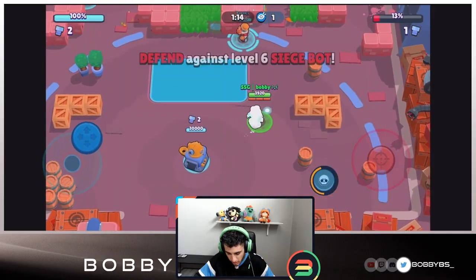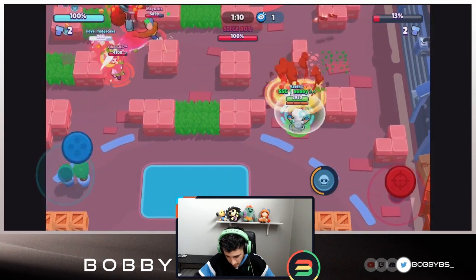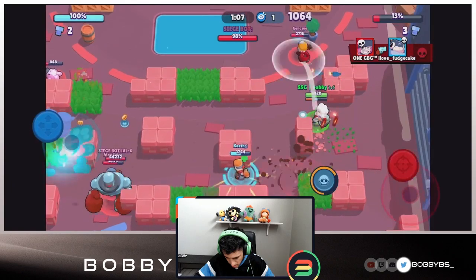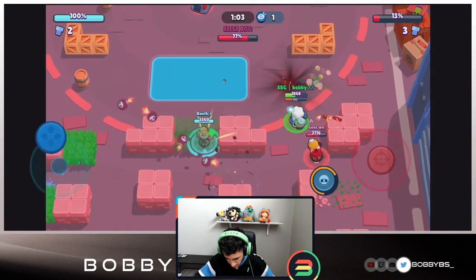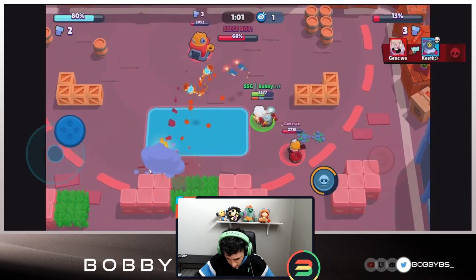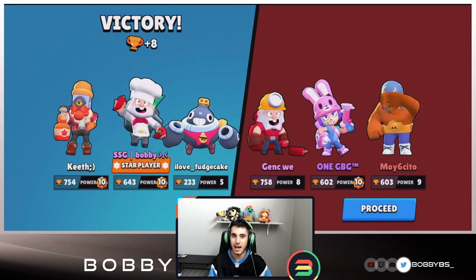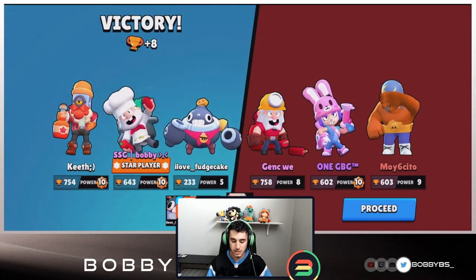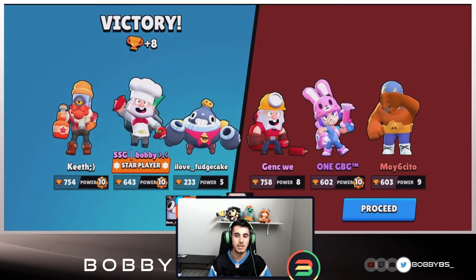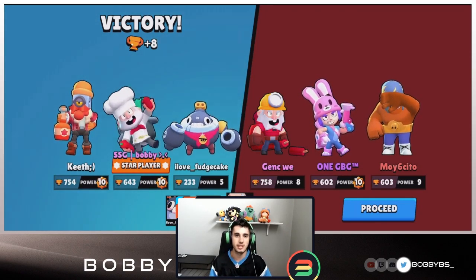The tough part about our comp is going to be the defense — I don't think we're going to be able to defend well at all, so hopefully we can just walk up and end this. Myself and Keith both have the exact same idea. We're able to hit a couple shots on the Dyna, get two shots in, and that ends the game. We 100% would have lost if we tried to defend, so we had to one-push. First dub — a 758 Dyna and some 600s, not the worst competition.